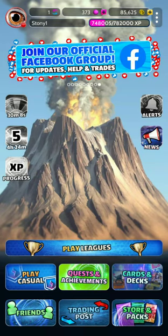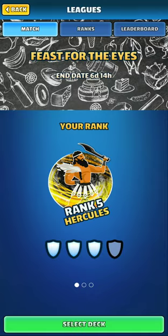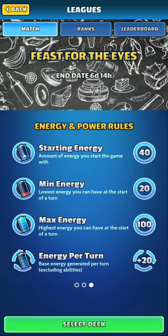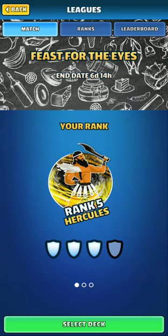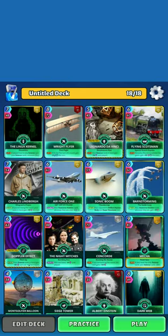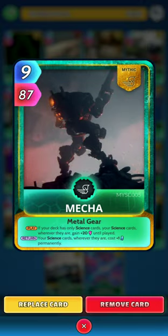Welcome to the channel. I have a deck for you this week for the leagues. With 40 energy and 20 energy a turn, and axes at 100 energy, we don't need to worry about that. The deck I have for you is a full science deck taking advantage of the mecha and the brilliant card.